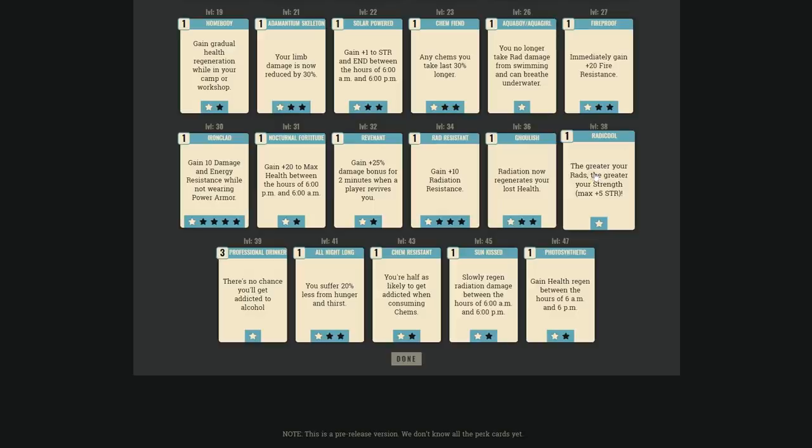No addiction chance for alcohol is three points — probably not worth it since addiction seems to have a low base chance anyway. Chem resistance for builds that only get one chem effect at a time is also wasted points — both are D-rank.